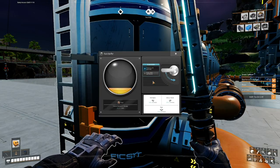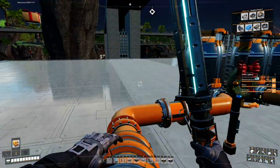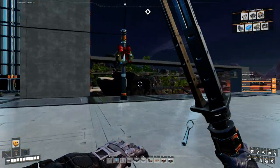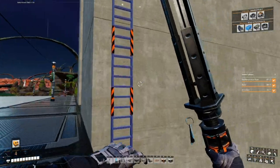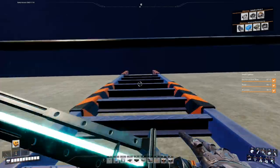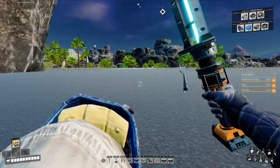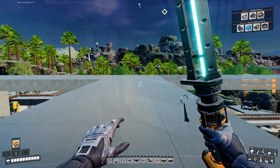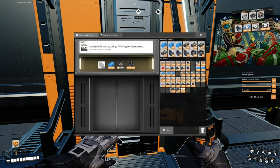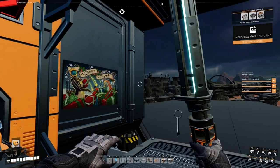With that done, we have one more thing to do - unlock the industrial manufacturing milestone. We have the rubber, plastic, motors, and wire we need. We'll stop at our base to pick those up, head back to the hub, and complete the milestone. Back at the hub - let's finish this off, put those in, and boom, industrial manufacturing is complete.